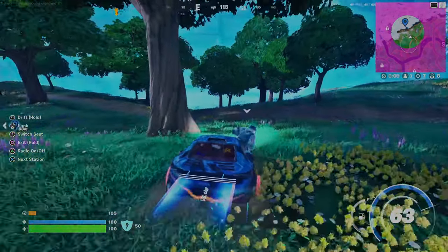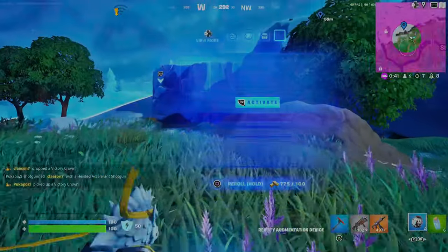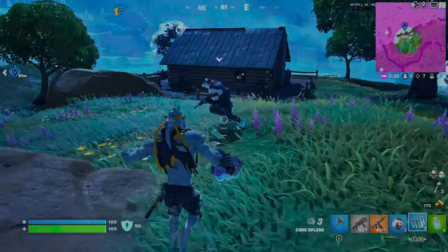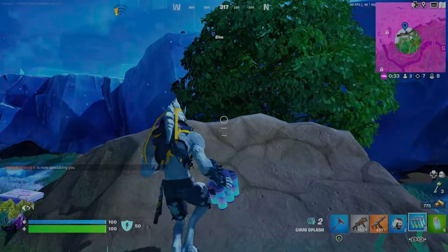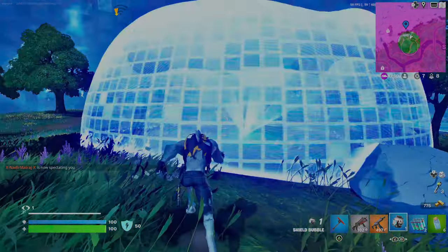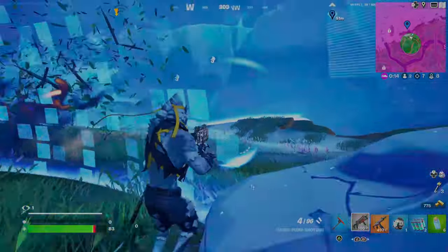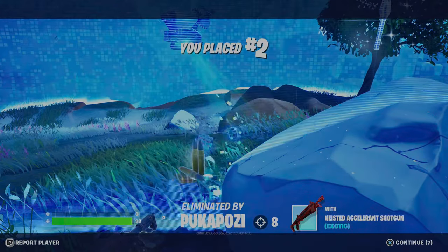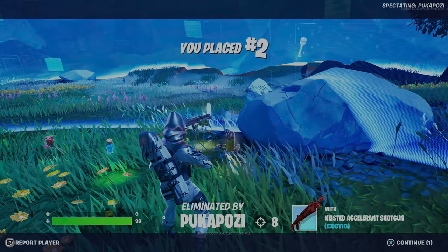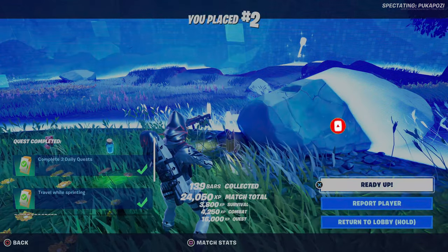Our car is getting sniped — polar patroller took so much damage. We'll get chug splashes — throw some on polar patroller. It's a 1v1! He's up there — oh no, he's coming in, he's gonna play it out. Shield bubble — nice! Oh no, he has the accelerated shotgun. Dang it, second place. Anyways, thank you guys so much for watching the monolith only challenge — if you enjoyed, make sure to like and subscribe!